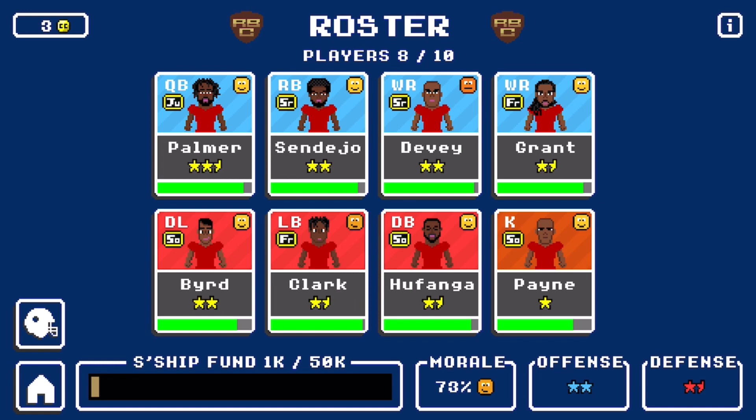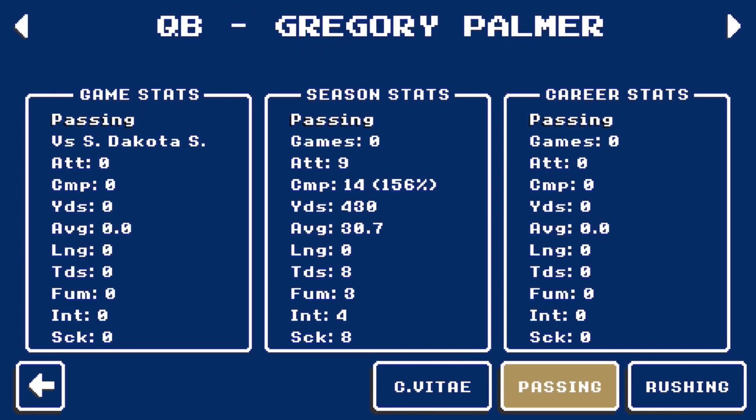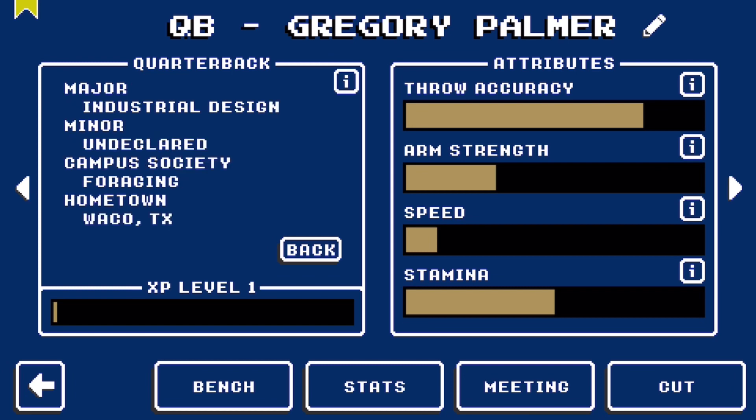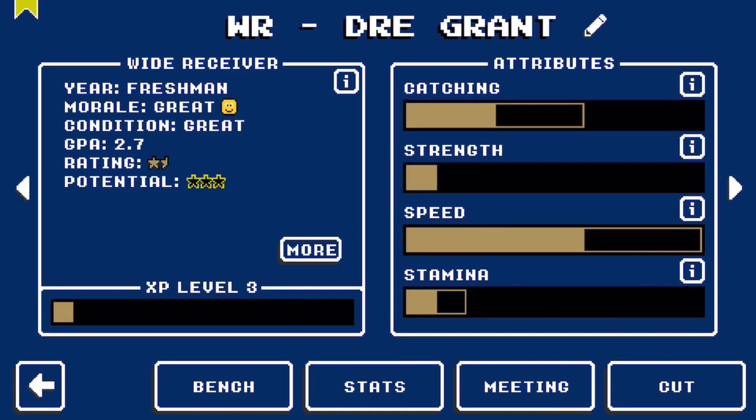You can see junior, senior, freshman, sophomore — very cool right there. You can see their class, and you can see your regular stuff like their stats and everything. But you can also hit more right here — you can see their major and their minor and their campus society and their hometown. Some extra background on these players; Retro Bowl College certainly adds more depth to the game. And as you can see at the bottom, it's scholarship fund instead of salary cap. On the left you can see GPA — it says 2.7 for this kid, so one of your better student athletes. But if their GPA drops below a certain point they cannot play, so you have to keep your players eligible in order for them to play each week.